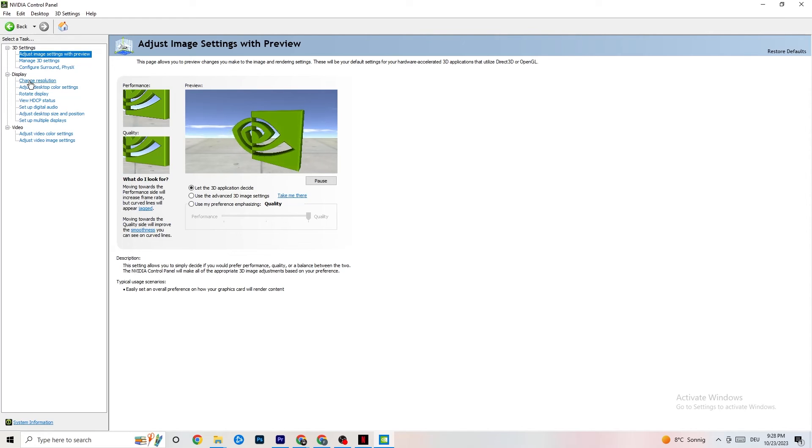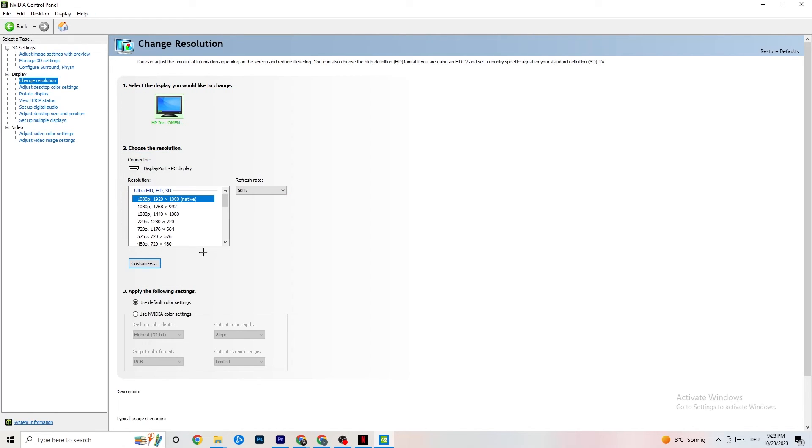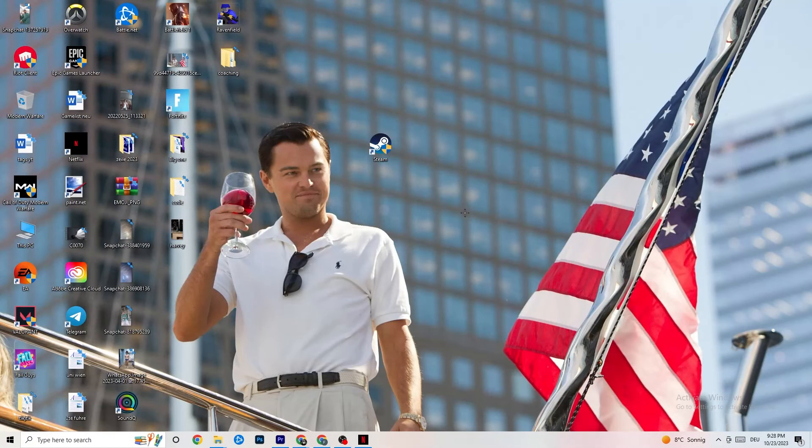Also in the NVIDIA Control Panel, click Display, then Change Resolution. Check that your monitor is using the same resolution as your in-game setting. If your game is running at 1920 by 1080, set your monitor to the same here. Once finished, you can close the control panel.